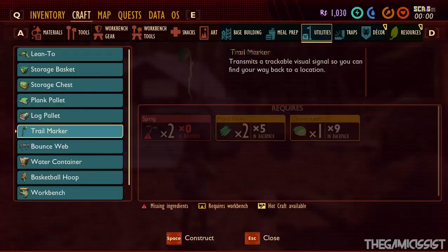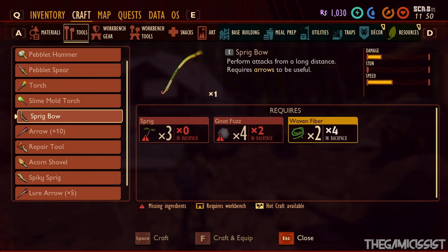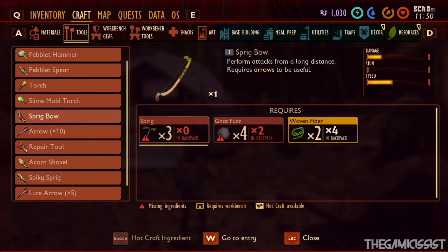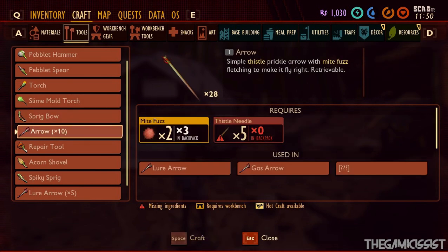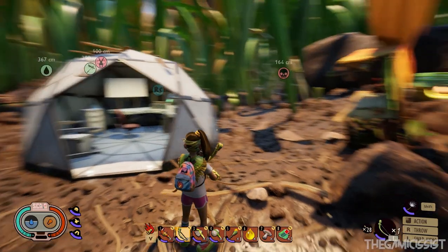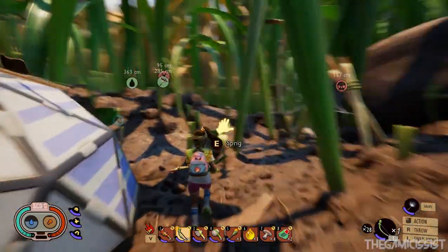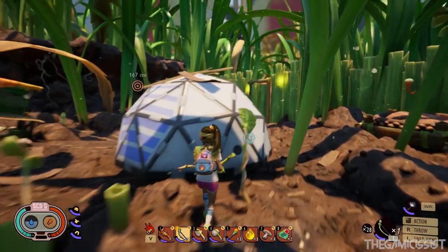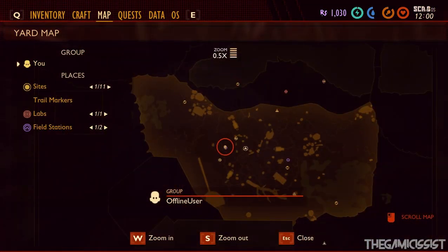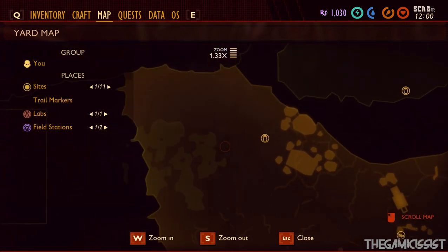To craft a normal sprig bow, you need three sprigs, four nat fuzz, and two woven fibers. For normal arrows you need two mite fuzz and five thistle needles. Mite fuzz, sprigs, and woven fibers are really easy to get - you can get them near your field station. But to get the nat fuzz and thistle needles, I'm going to show you exactly where to farm those.